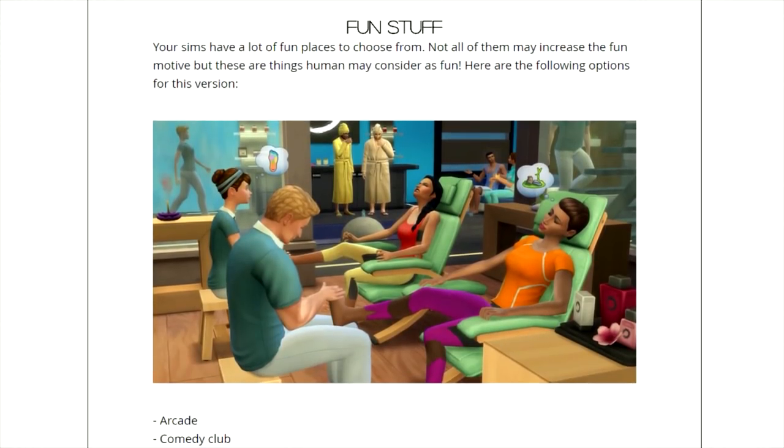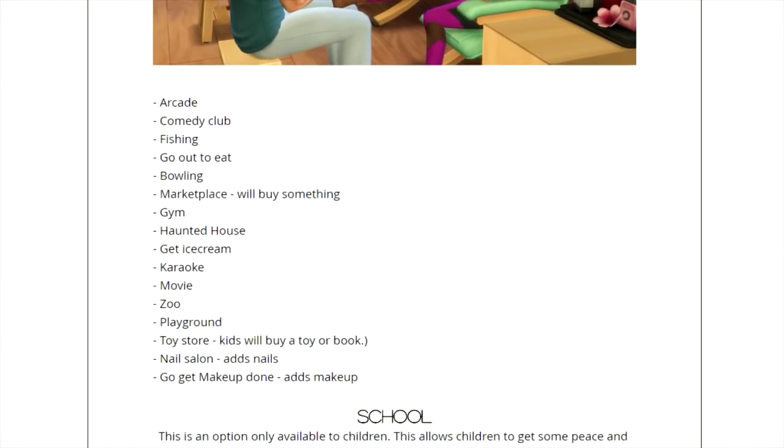As far as fun places to go, you can go to the arcade, comedy club, fishing, go out to eat, bowling, marketplace where you will buy something, gym, haunted house, get ice cream, karaoke, movie, zoo, playground, toy store where kids will buy a toy or a book, nail salon which adds nails, and go get makeup done which adds makeup. I'm really excited to see those — there's CC added for nails and I'm curious what that's going to look like.